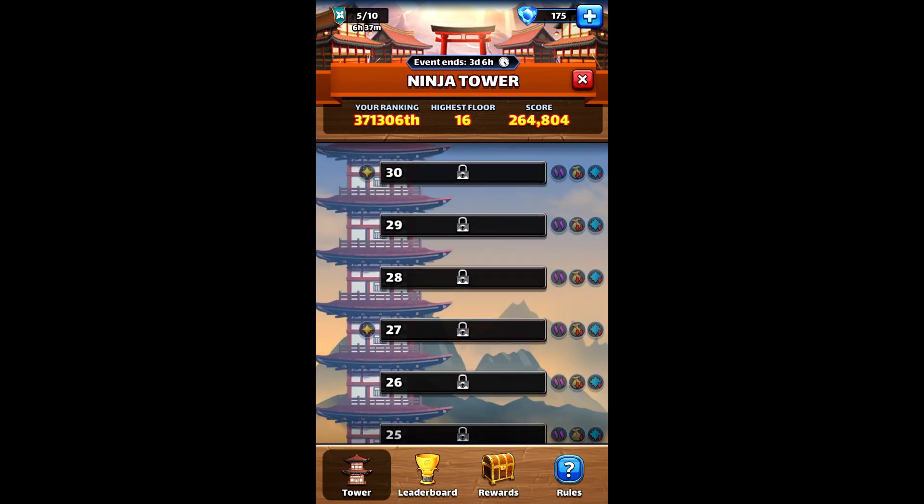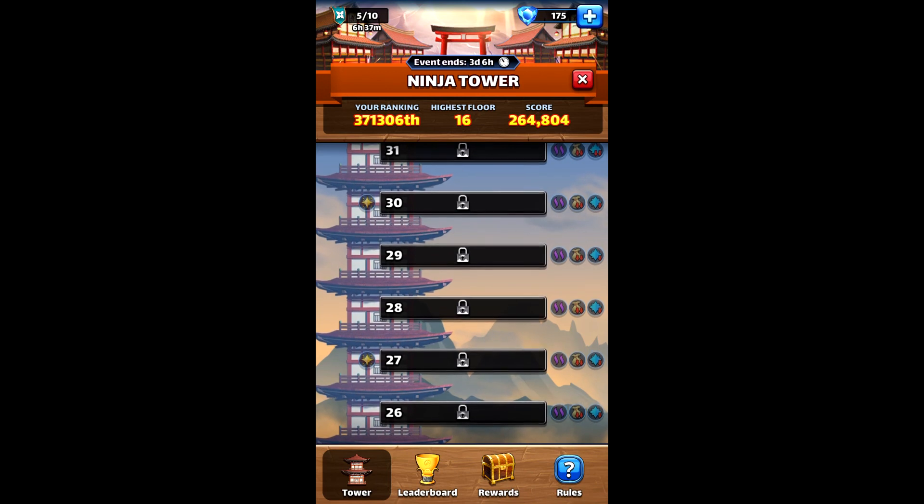I bring up tornadoes a lot because in my opinion, tornadoes are going to be your most crucial item. Tornadoes, hurricanes, and scrolls of alteration - those are going to be your holy trifecta. I value getting rid of Oni Curses more than high scores, because I think a lot of people are not going to be able to finish this event just because of how difficult it is. So the whole point is survival.